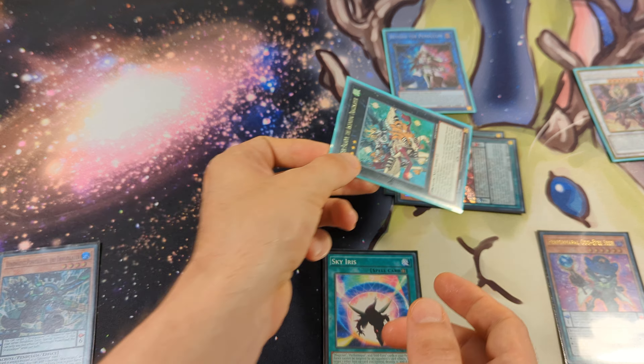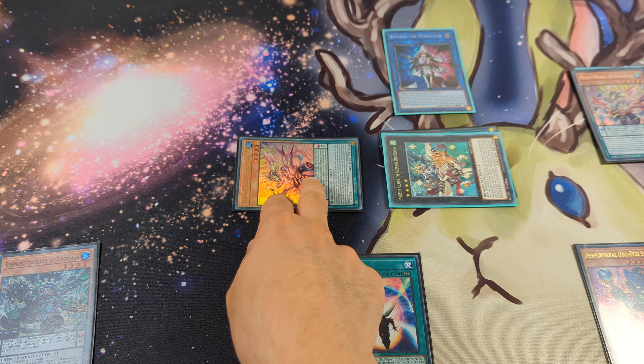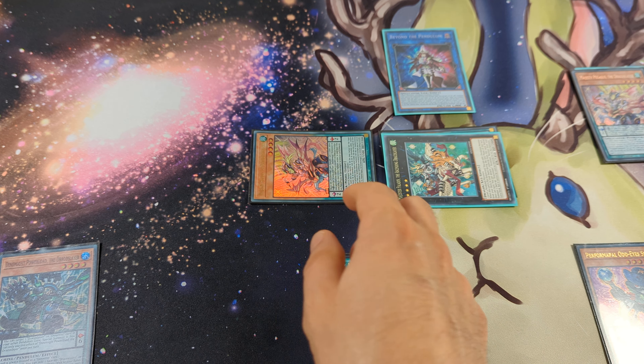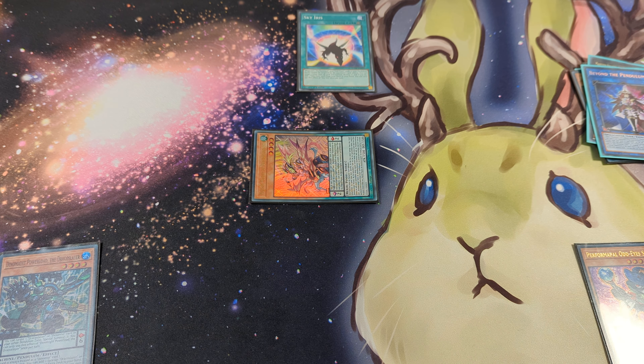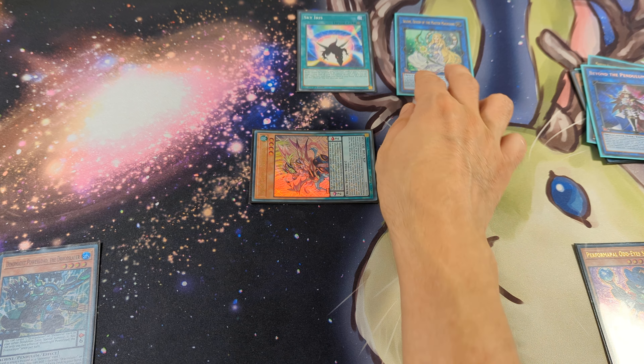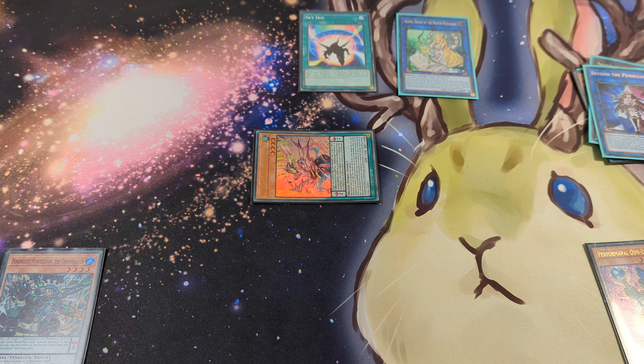Now we use these two monsters to make Majestee Peladin and activate its effect to search during the end phase. We activate the effect of Majestee Peladin, detach a material, and special summon from the extra deck the Majestee Pegasus. We then activate the field spell Skyiris, link off the Majestee Peladin and the Pendulum, and make Selene.